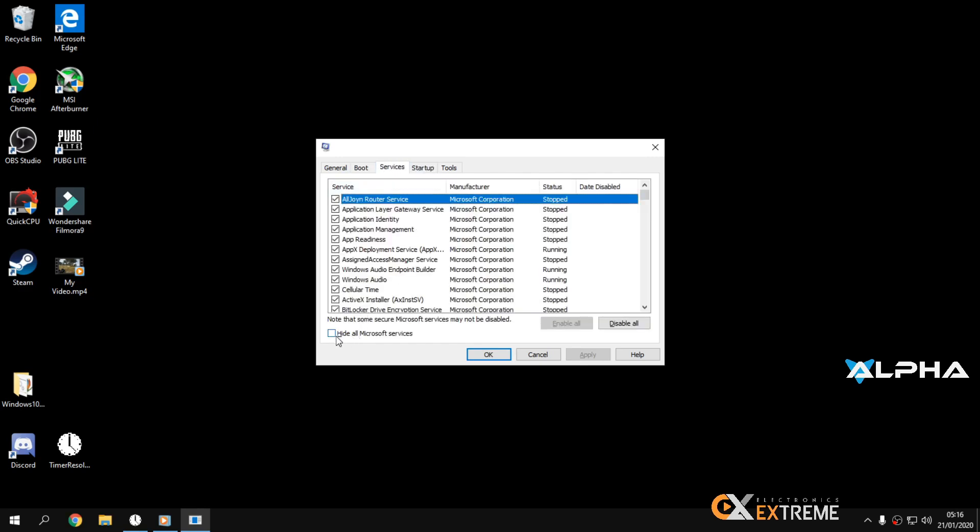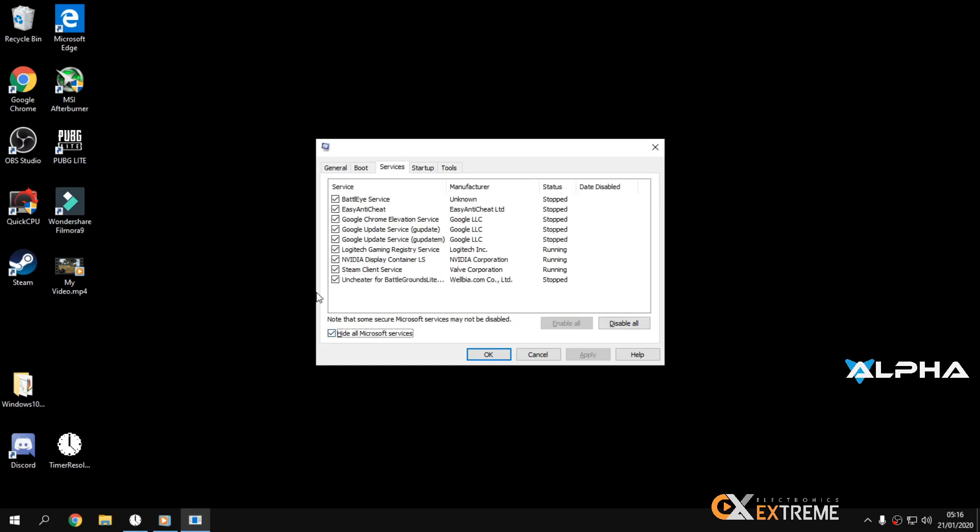Go to the Services tab, then click 'Hide all Microsoft services.' Then uncheck the services you don't need. For me, I don't need Google Update. Also disable unnecessary antivirus services and anything you don't use. I don't have many apps running in the background as you can see. It's up to you which ones to turn off, but don't turn off Battle Eye service — keep that on.